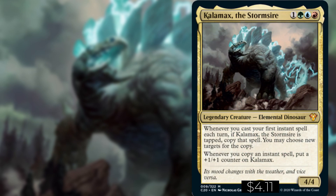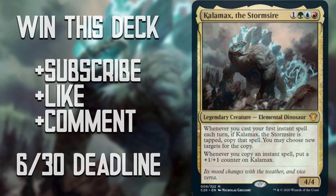Hey guys, welcome to BudgetEDH. On this week's episode we bring you Kalamax, the Stormsire out of Commander 2020. Kalamax costs one green, one blue, and one red for a legendary creature elemental dinosaur. Whenever you cast your first instant spell each turn, if Kalamax is tapped, copy that spell — you may choose new targets for the copy. Whenever you copy an instant spell, put a +1/+1 counter on Kalamax.